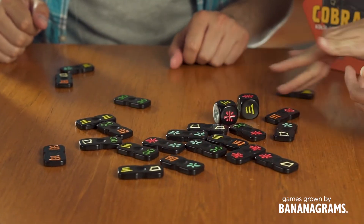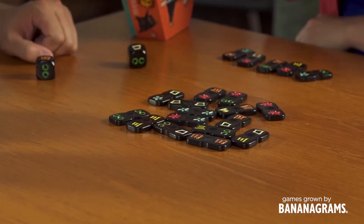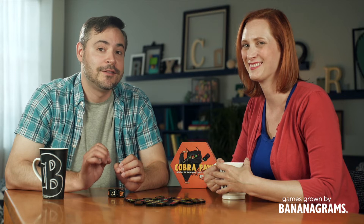So here's how to play. Cobra Paw comes with two dice and 21 tiles featuring different combinations of six unique symbols. Place all the tiles face up in the center of the table. The player with the littlest hands starts the game by rolling the two dice.